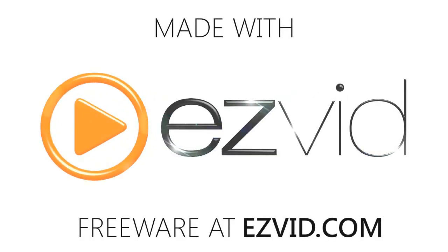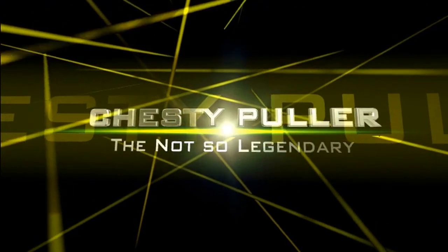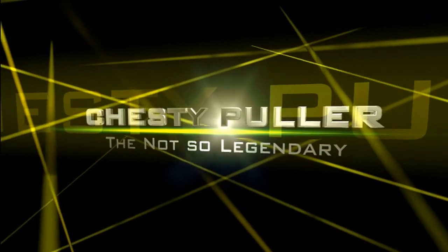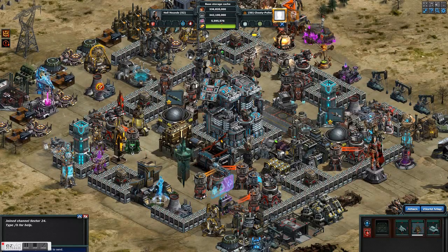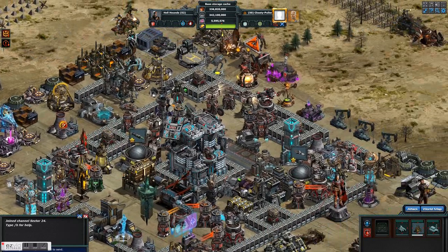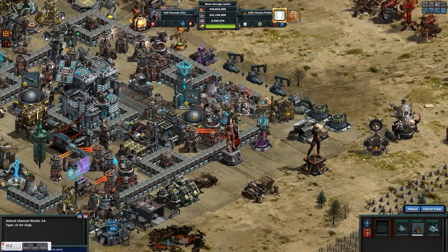Hello and welcome back again, Commanders and Commanderettes. Chesty Puller here with Sector Breach Conqueror Set Base 2. This second base is really not that bad. It's a little bit more difficult than the first base, but this second base is a little bit more friendly to your air.